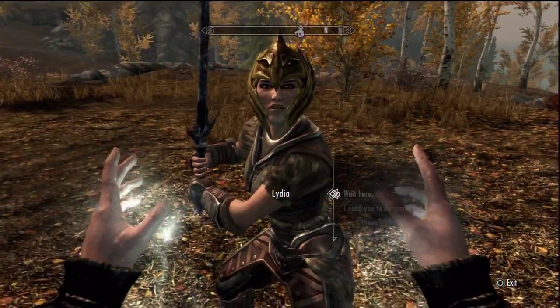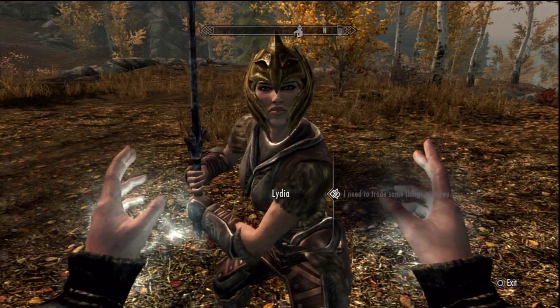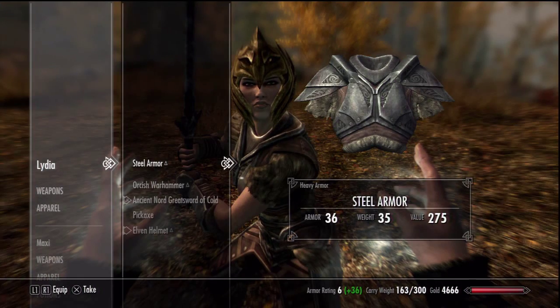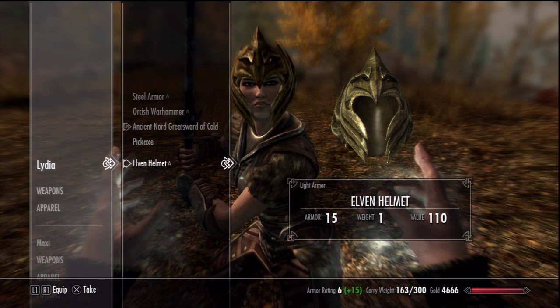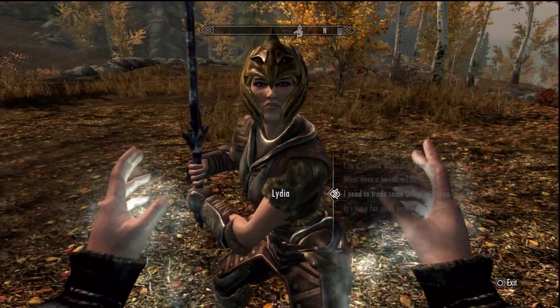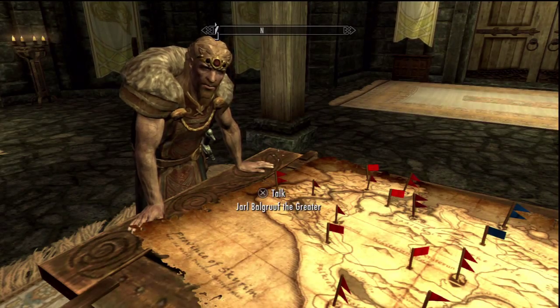Here's your first tip. Any companions that join you during quests you can use as mules. Go to the options dialogue and choose the option covering the trading aspect. This gives you access to what they're carrying, so you can scroll down, choose items you have, and pass them over — the option comes up to store them or give them to your companion. This doubles your carrying capacity, and as long as your companion doesn't get killed, you can retrieve your items at any time.